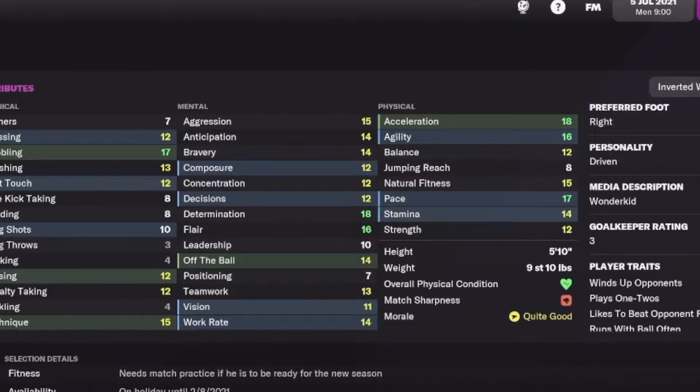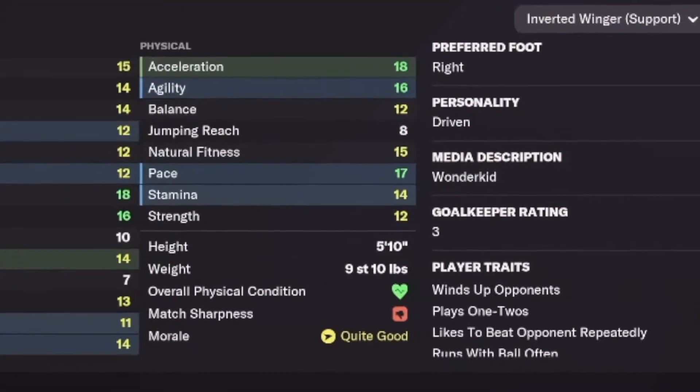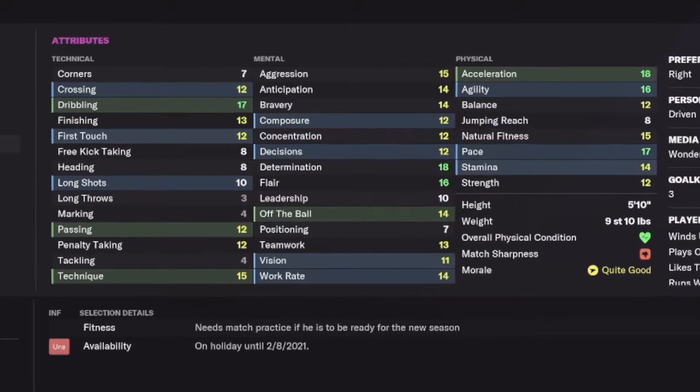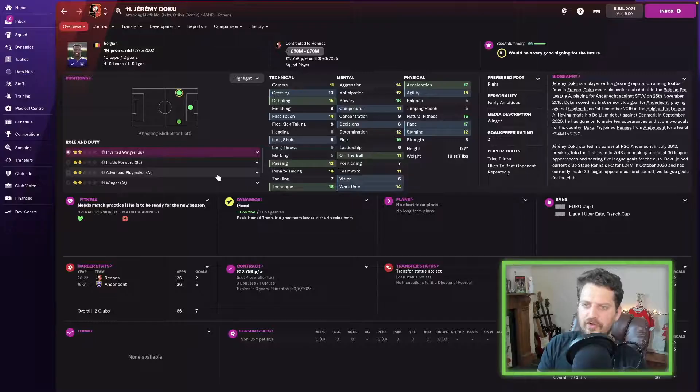Benicius Jr next — the 20-year-old Brazilian playing at Real Madrid. He's fast: acceleration 18, pace 17. His media description is 'wonderkid' and 'dribbling genius' — dribbling 17, technique 15. At only 20 he's going to get a lot better, and I can't wait to see what he looks like in 10 years time.